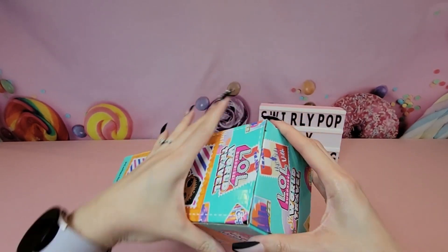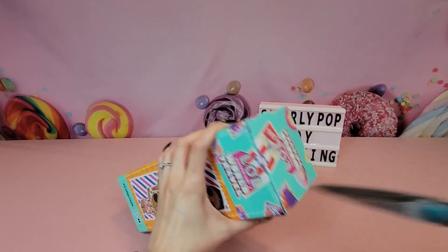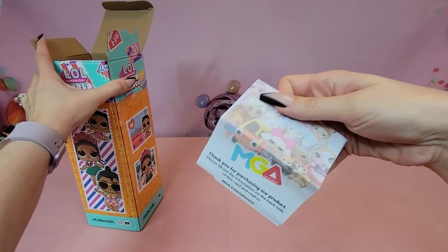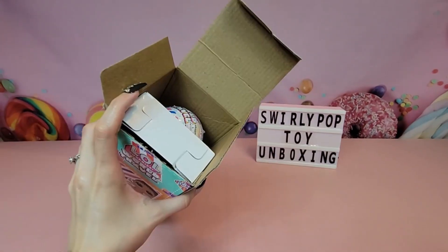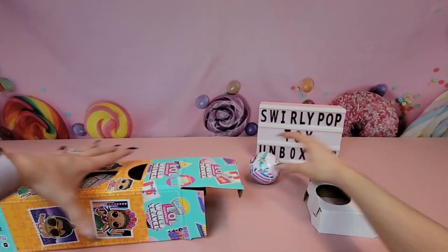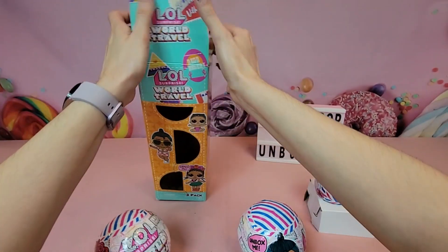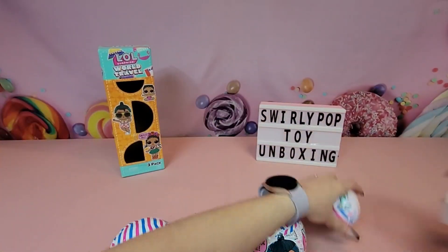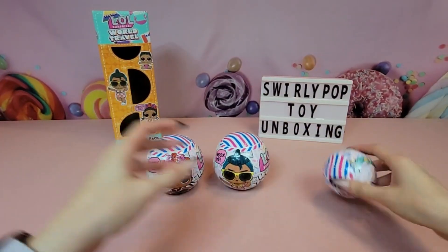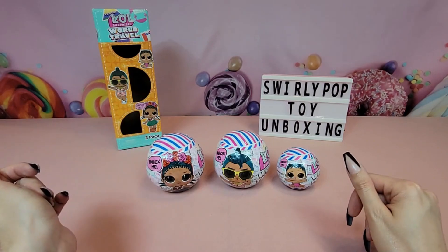First thing we're going to go ahead and open our box, but we do have that piece of tape on top so we're gonna grab our trusty scissors. We have our MGA 'stay in the know' paperwork, and this should just pull out with all three balls on it. Here we have Coconut Cutie, her brother, and little sister. Should we start with Coconut Cutie? Maybe we'll do that.